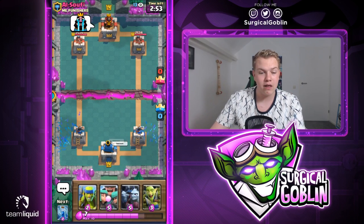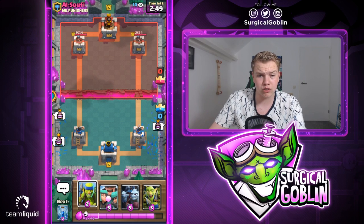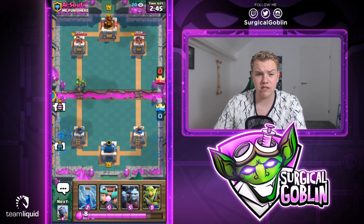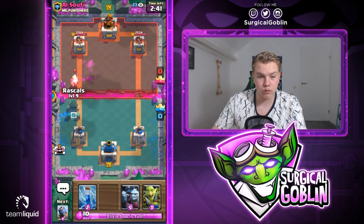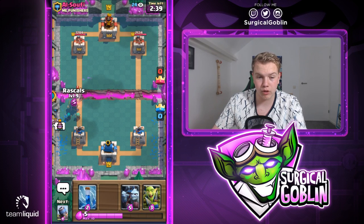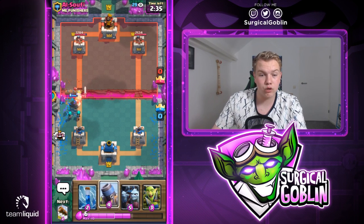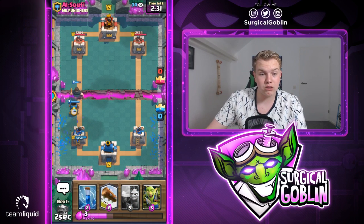Looks like we're facing Sufi in the first match. Let's give him a thumbs up and good luck. We start off with spear goblins — we have rascals, minion horde, and goblin gang. I like to start with spear goblins to see if they react. Looks like he has a royal ghost, and against that it's really important to let the rascal boy tank, so I put the rascal boy tanking for the hit since the royal ghost actually one-shots the rascal girls.